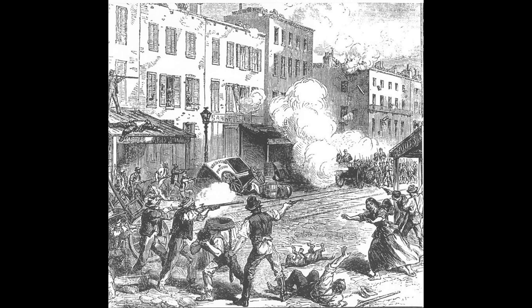When the fire department responded, rioters broke up their vehicles. Others killed horses that were pulling streetcars and smashed the cars. To prevent other parts of the city being notified of the riot, rioters cut telegraph lines.